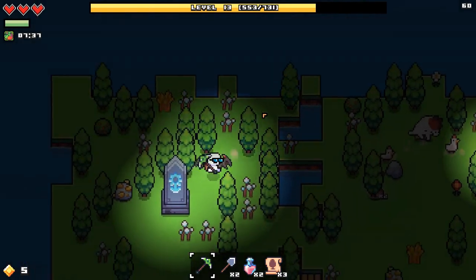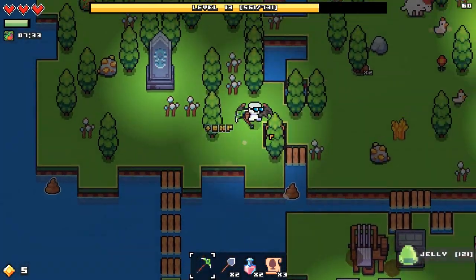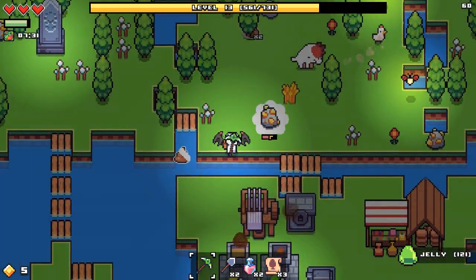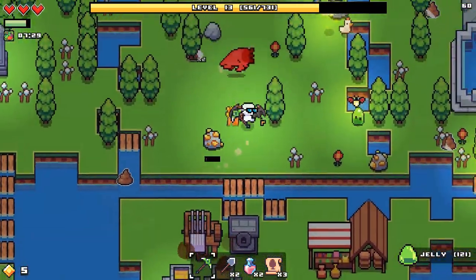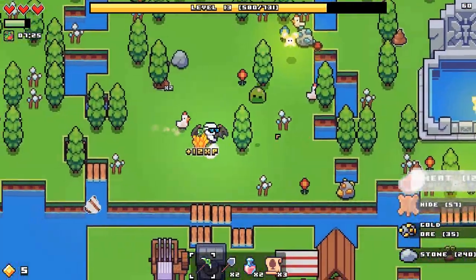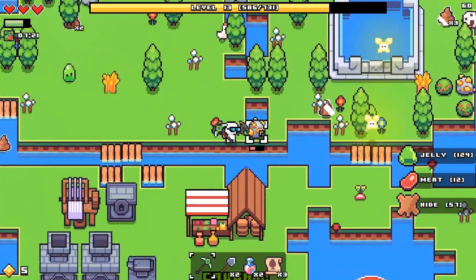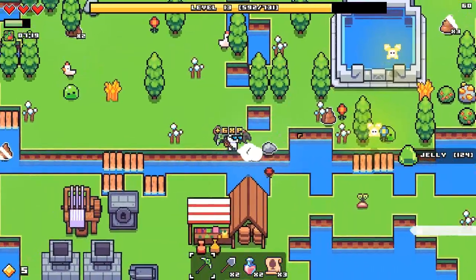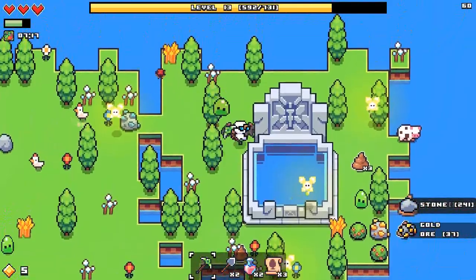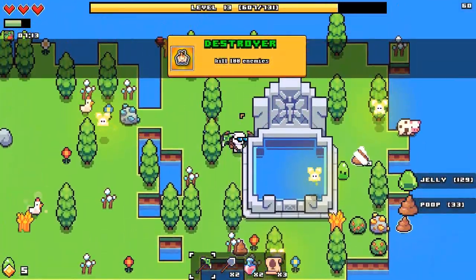It's gotta be some over here. I keep not seeing these slimes — just kind of up here, dash dash. Get him while he's tired. So here we got that lifesteal building — imagine if we didn't have that, we'd be in trouble. I take a bit too much damage — case in point right there. Kill hundred enemies — sweet.